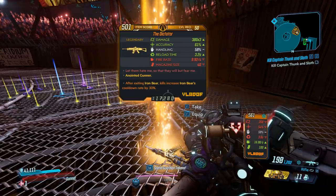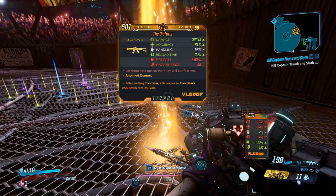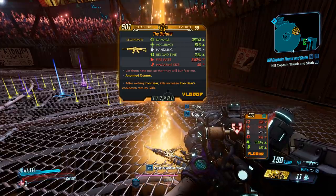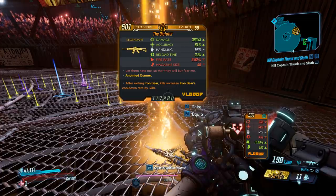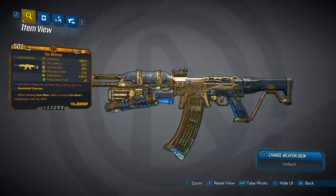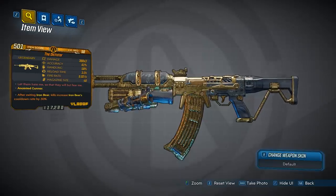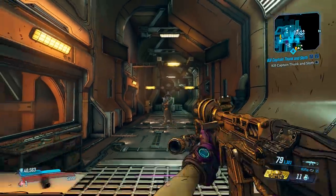Damage: good. Accuracy and handling: it's okay. Reload time: fair. Fire rate: pretty fast. And mag size: 40. Red text is 'let them hate me so that they will but fear me.' This one is anointed, but we're not going to worry about that for the testing. Also, this gun can come in all the elements. The gun looks pretty good — it's gold with a touch-up gray, and it has vault symbols engraved on the side of it.